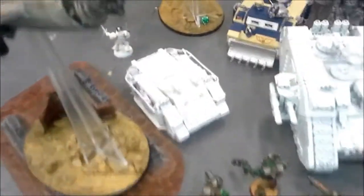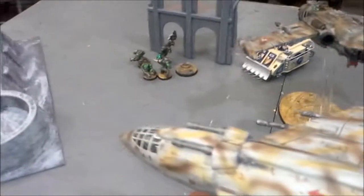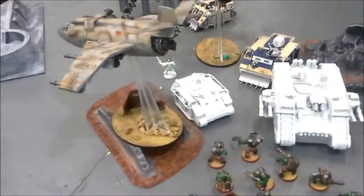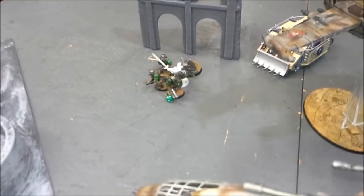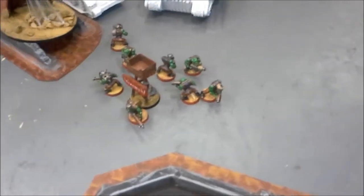Middle of turn five: finished off the last two Rhinos. Sergeant Connie got out there and moved the Relic back. Bottom of five: shooting devastated this squad — not many guys left but they held. The Sergeant came over, shot and assaulted. I went to ground, made the cover save against the Plasma. One died but I held. Rolling for turn six — nope, game over.